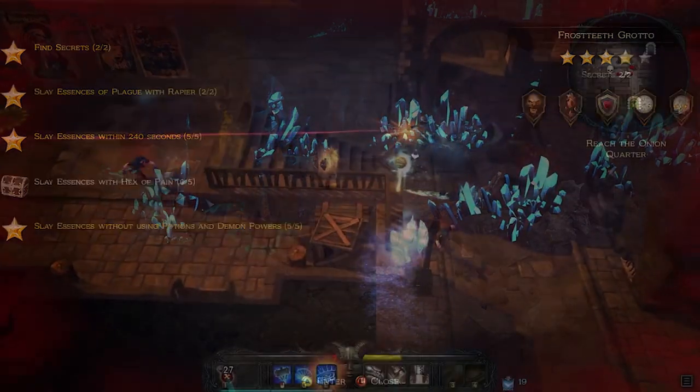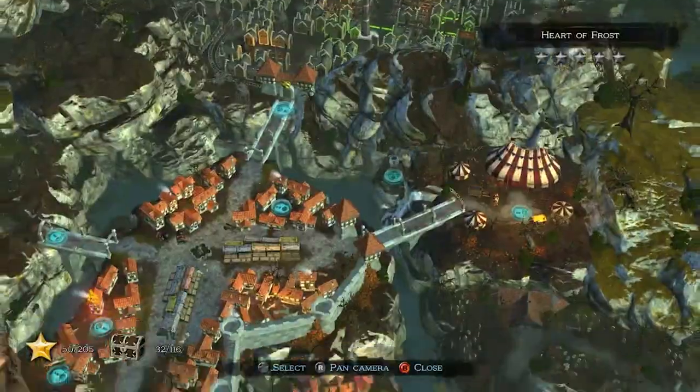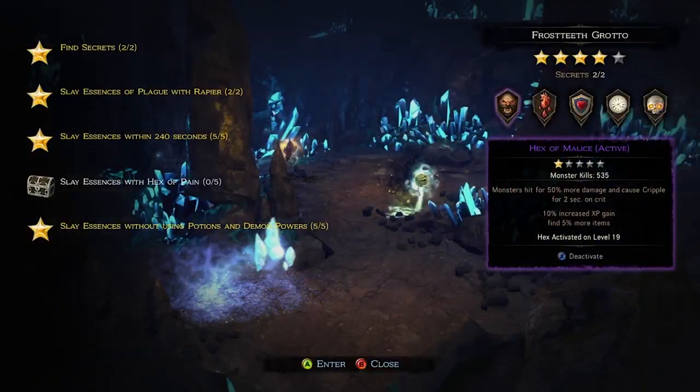However, in hard mode hexes are turned on permanently, making for some extremely challenging gameplay. The game world is divided into large areas representing districts and the surroundings of the city of Zagoravia. Each area has 5 specific challenges which grant various rewards upon completion.